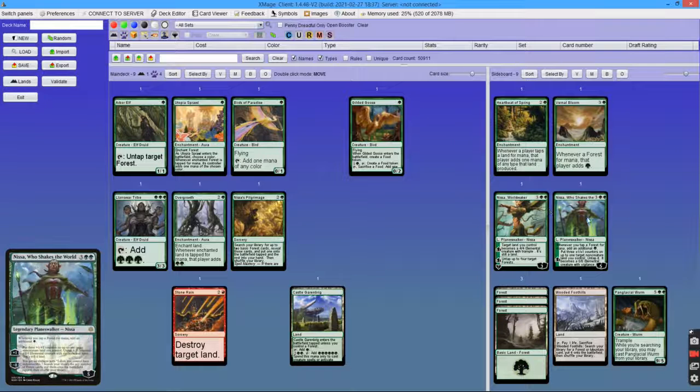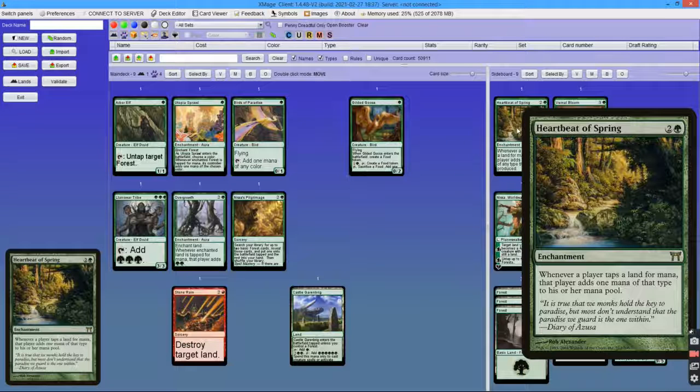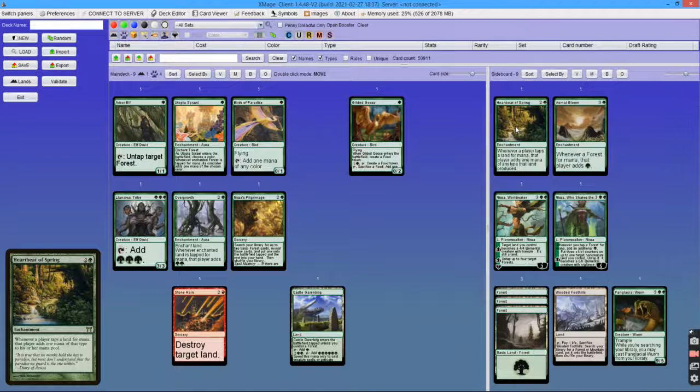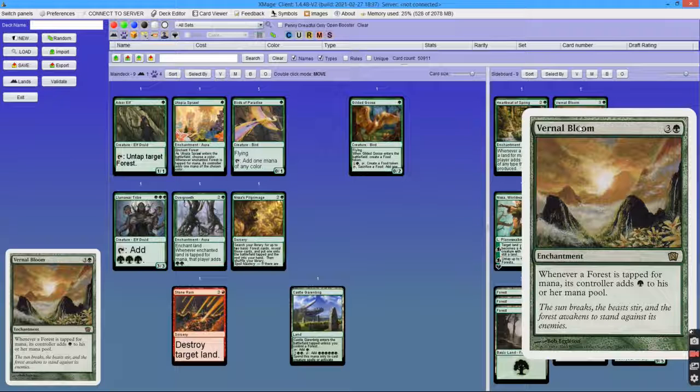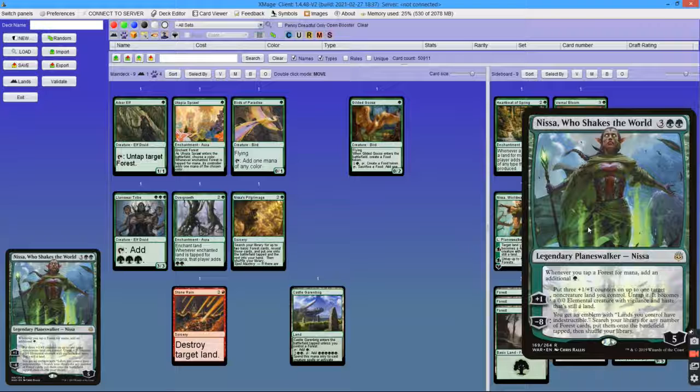Moving on to planeswalkers — I believe Nissa Who Shakes the World is the ultimate ramp spell for Tooth and Nail. Let's start with her passive ability. It's similar to Heartbeat of Spring, but Heartbeat of Spring is symmetrical and works for all lands, so both players get double mana. Then there is Vernal Bloom, also symmetrical but only doubles mana from forests. And for one more mana there is Nissa, who doubles mana from forests but only for you — and for that one additional mana you also get a Planeswalker with abilities.